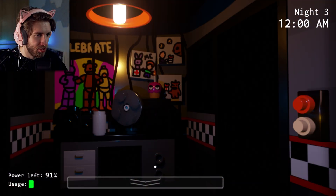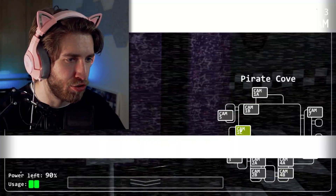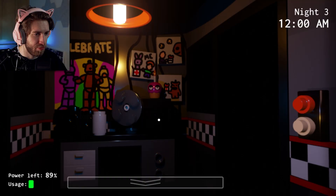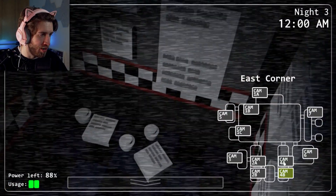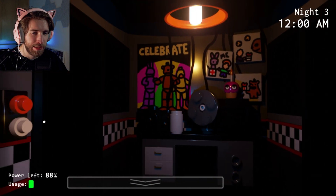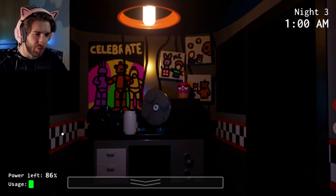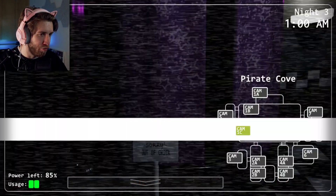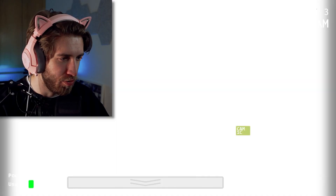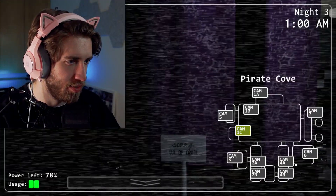Chica's already on the move. She knows what she wants and she's going to come and get it — probably to try and eat me. I've also got her cupcake in my room, so it makes sense for her to come and grab that. Maybe she's not happy that I've stolen her child. He's mine now. Freddy still hasn't moved this whole time — I'm on my third night and Freddy still hasn't moved. The only animatronic that's really been hassling us is Bonnie.